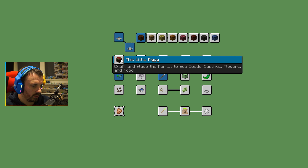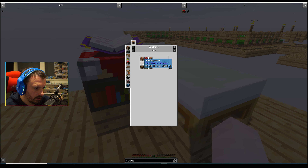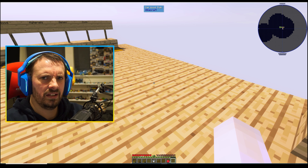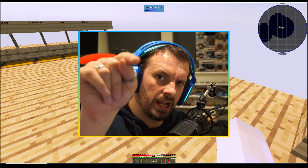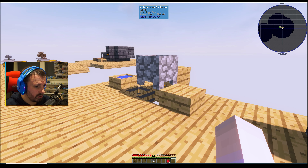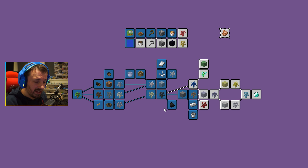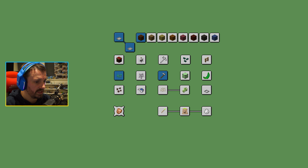Craft and place the market to buy seeds, saplings, flowers, and foods. How expensive is the market? Wood, wool — I ain't got wool. Red wool — we can make red wool, we can make a market! Interesting. If you want me to make a market so I can buy seeds and things, let me know in the comments. Or if you've got any other advice or direction — it's kind of gone to a free-flow style now, but we're still doing the tutorial, walking through it. Hopefully you're picking up some tips for Sky Factory — it's a really fun mod pack with so much to do.